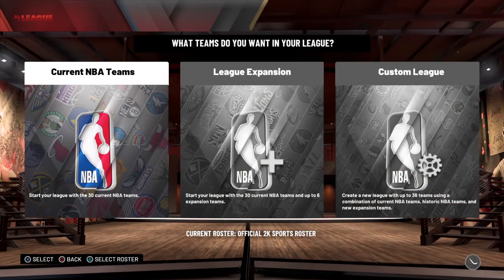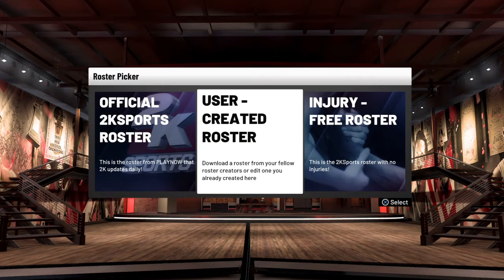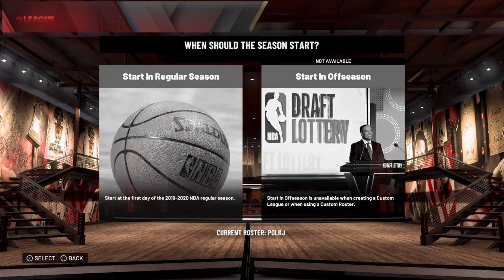Come over to My League, press X or A, then press Triangle and come down to New My League. Press Triangle or Y and wait a little bit. This time you have to select User Created Roster, then come over to the random name you saved — in my case it was some random name. Click on it and let it load.